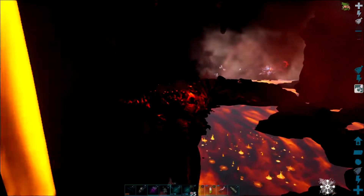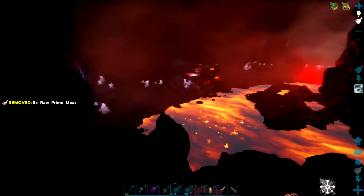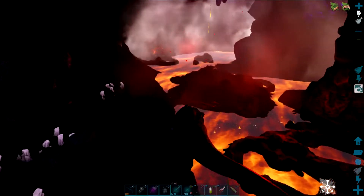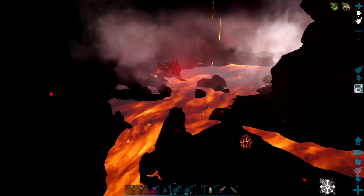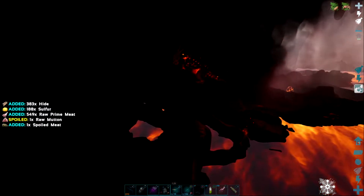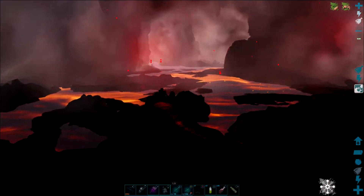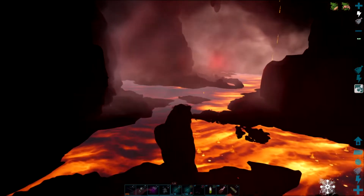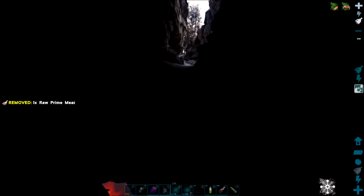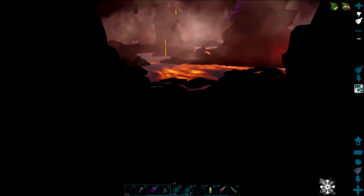Oh they do aggro! There's a level 45 — there's an egg. Let's kill the mama. 60 — another egg. 20. 95. I think this might have to be a two-part — we are totally out. All right, let's go collect the eggs.